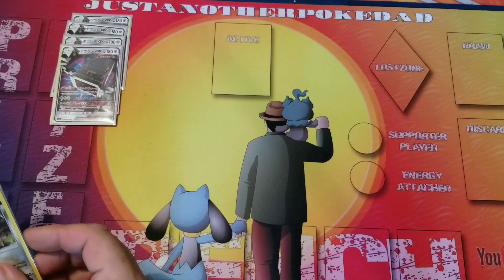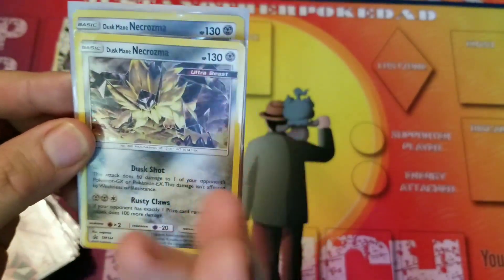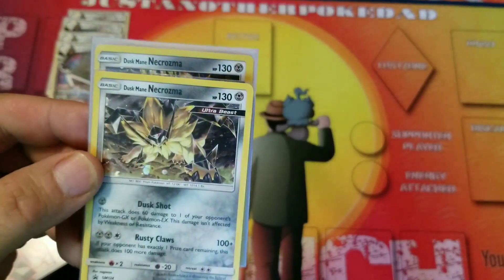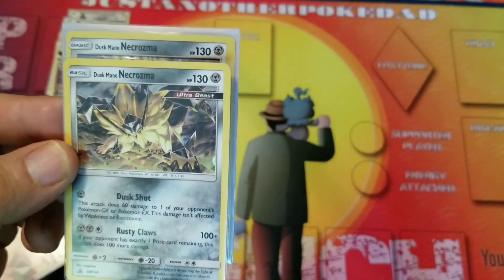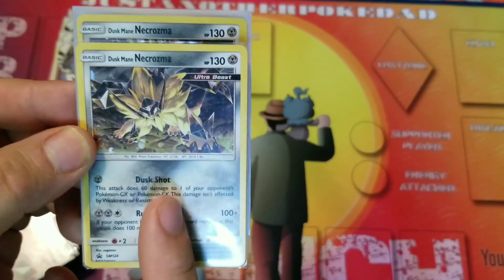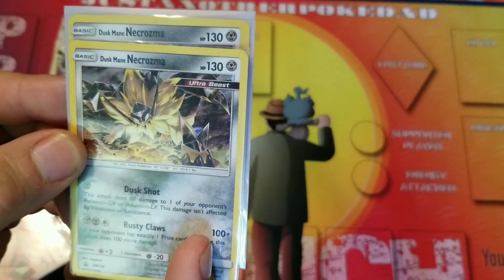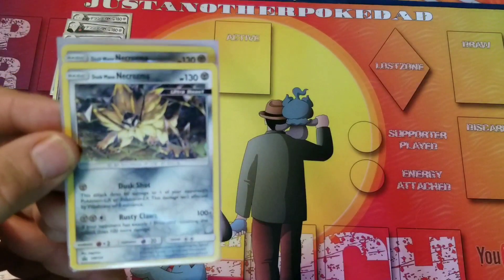Our Ultra Beast that will use that ability — we're going to run 2 of the mini Dusk Mane Necrozmas. It's got 130 HP, which is good because it keeps it out of Zoroark GX one-shot range mostly. You're going to get a 2-shot out of Zoroark or Golisopod or whatever. For one energy you get Dusk Shot, which is the main attack you'll use on this guy probably. It does 60 damage to one of your opponent's GX or EX Pokémon and is not affected by weakness or resistance, so you can hit their bench or active for 60 damage for one energy — pretty good.